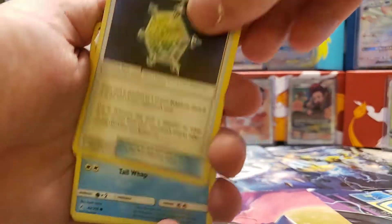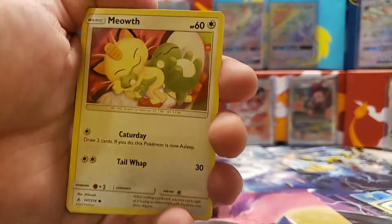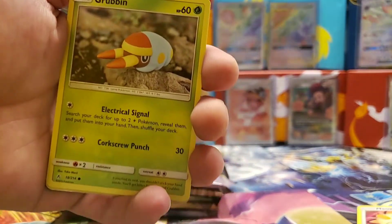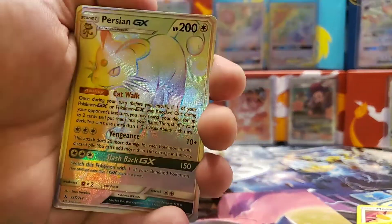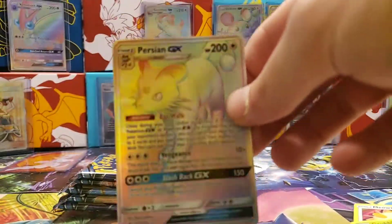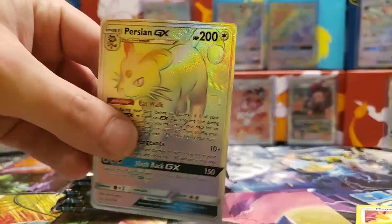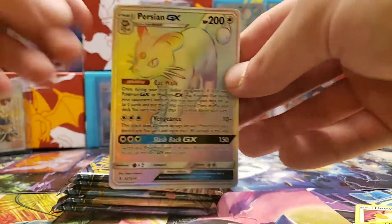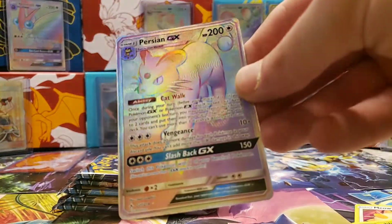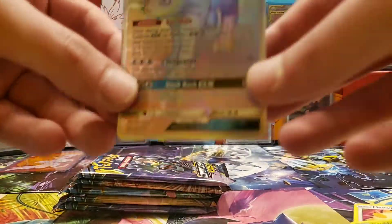Third pack: Blur, Middle Core, Barrier, Slowpoke, Wooper, Sandive, Meowth, Melmetal reverse holo — and a Persian Rainbow Rare GX! Apologies for the dog barking. That is pretty cool; that is an awesome pull — I don't have that one. Another rainbow rare, pretty cool!